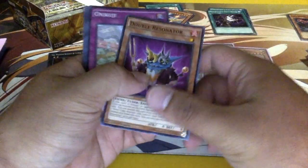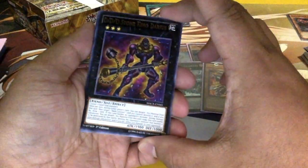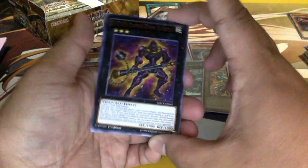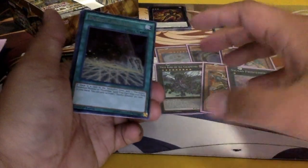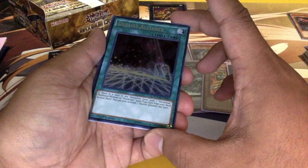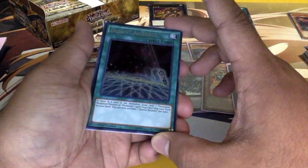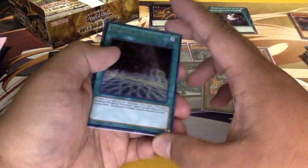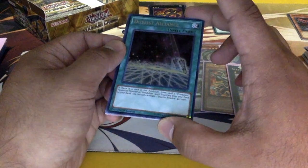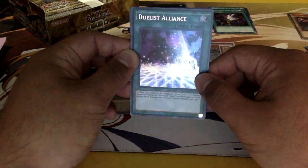Double Resonator again. Onikuji, Kaiser Seatplane, ooh — DDD Stone King Darius, that's pretty dope. And Duelist Alliance — that's a first secret! It's a secret rare. If there's a card in the Pendulum Zone, you can add one Pendulum monster or Pendulum spell from your deck to your hand. I might run that, and I actually like the artwork — it's Yuya's Pendulum right there, really cool.